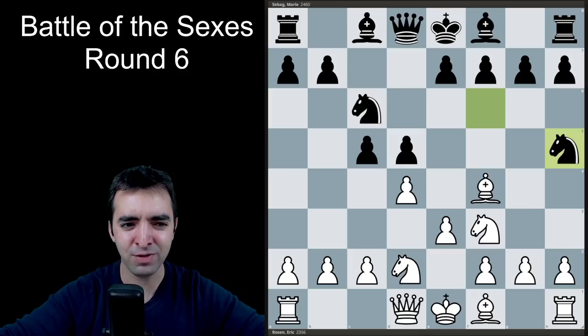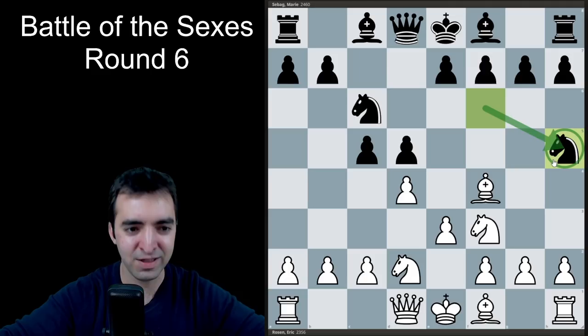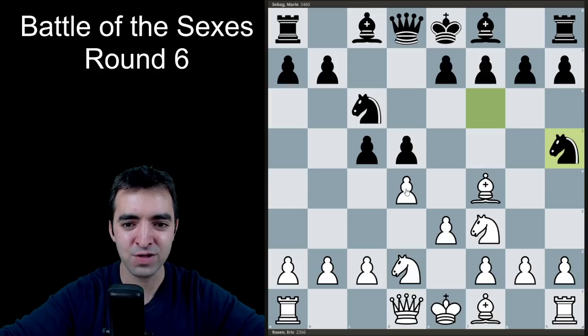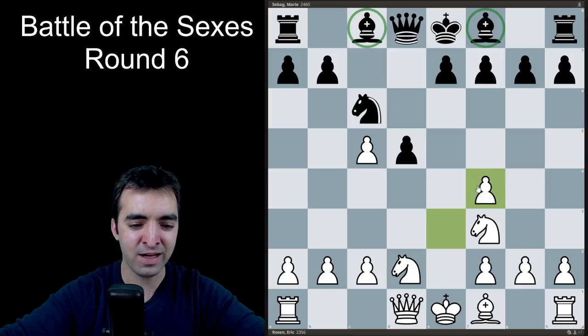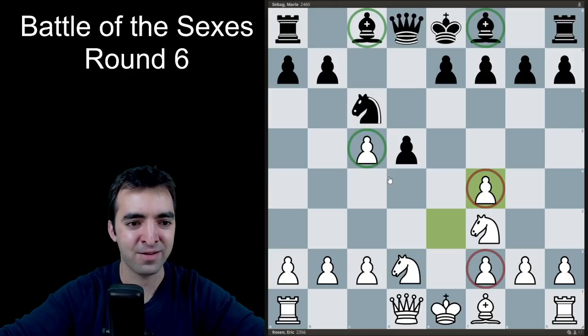I'll admit that I wasn't specifically prepared for this move before the game — I was looking at a variety of things she could play, and as far as I know, this is her first time playing this move in a serious game. The one thing I knew about this position is that the engines usually prefer dxc5. So I played this move relatively quickly. She took, I took, and we reached a position where White has conceded the bishop pair — Black has the two bishops — and White has some slightly compromised pawn structure. At the same time, White is temporarily up a pawn because Black has not recaptured on c5, and White also has a slight lead in development. So there's some interesting imbalances already.